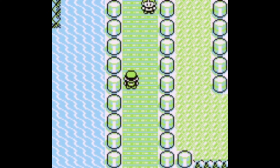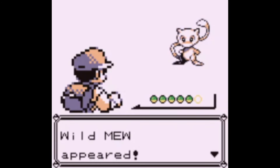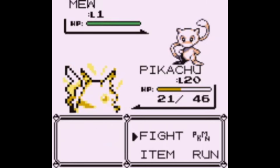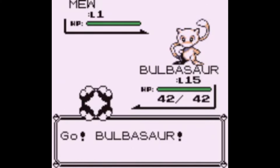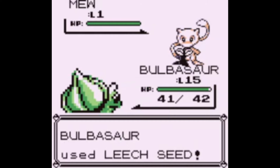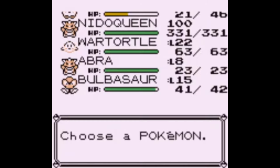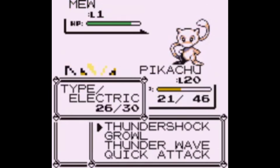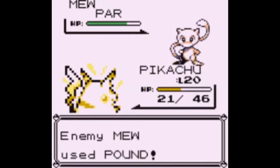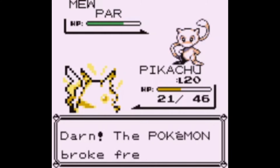Catching this Mew will be a bit interesting. I'm actually going to save a state when I get in here because my strategy is to use the Bulbasaur I have, but I actually traded this Bulbasaur from Yellow so it won't listen to me since I haven't beaten any of the gym leaders yet. Misty's badge gives you the ability to use Pokémon up to level 30, but it's level 15 and I don't have her badge, so it probably won't listen. I recommend paralyzing and then using X Accuracy, maybe even Growl - but honestly it's level one so it's probably just going to do one damage.